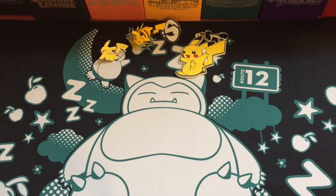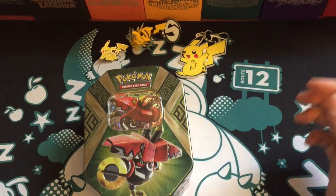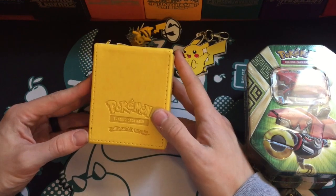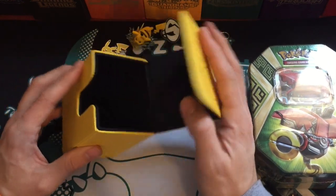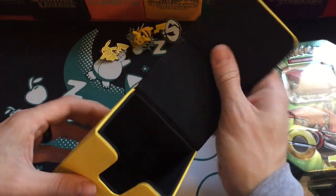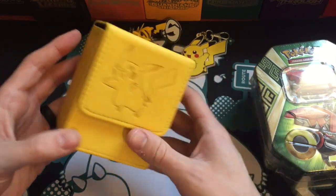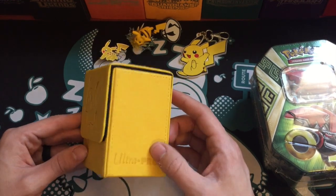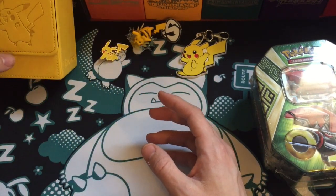Hello and welcome to Ham's Pokemon. Today I have a Tapu Bulu GX tin to open. I also wanted to quickly show you a deck box I picked up off Amazon — it's an Ultra Pro Pokemon Trading Card Game Pikachu box. I just wanted to show you the quality of it. It's really nice, it's got a soft interior for your cards and a magnetic flap. It only costs nine dollars on Amazon right now, so if you're interested in a really nice, cheap deck box it's worth looking at.